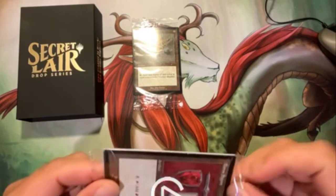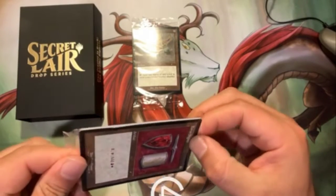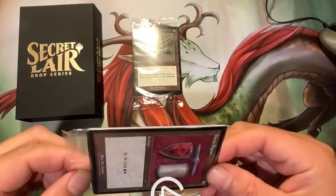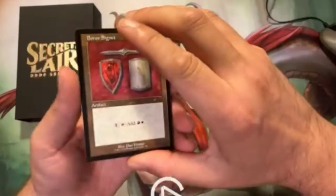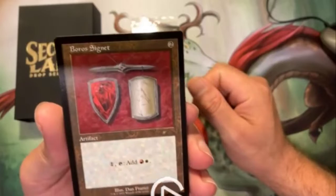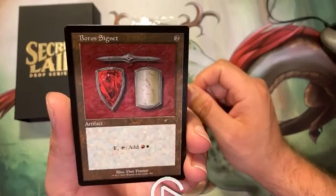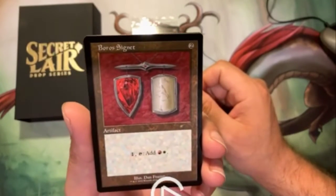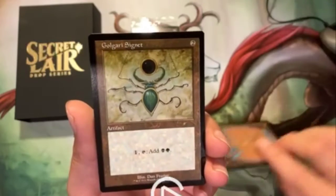Getting them out of the pack here — come on, they seem like they don't want to come out. All right, here we go. First one up we have the Boros Signet. Very nice, old school, old borders, old frame — beautiful. And the next one up is the Golgari Signet.